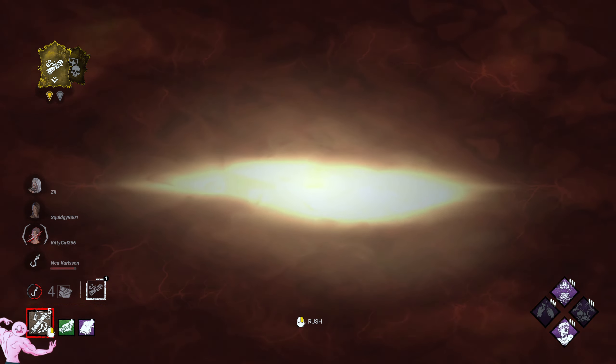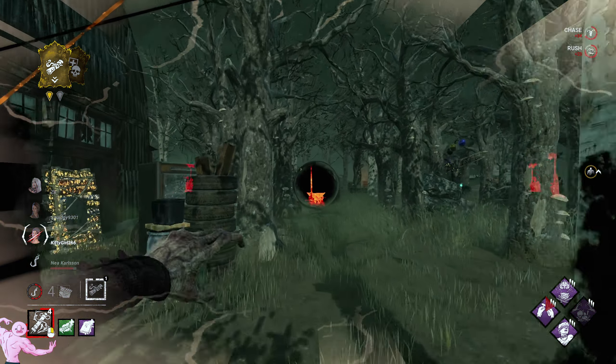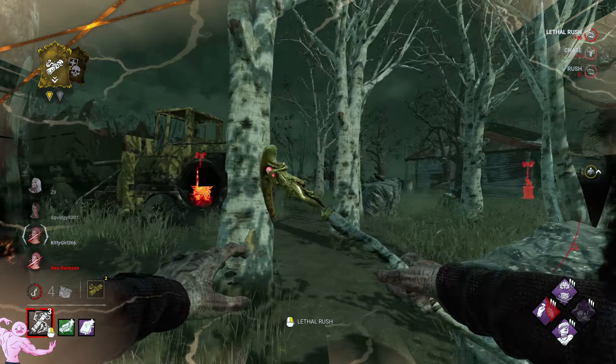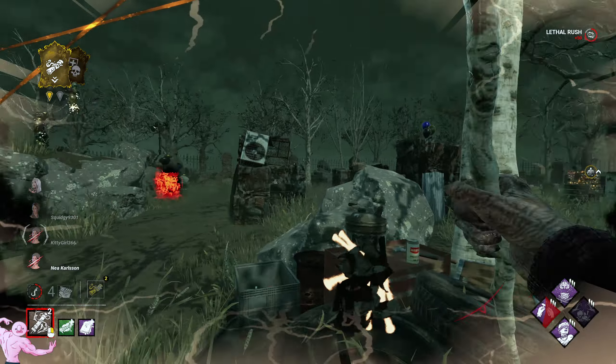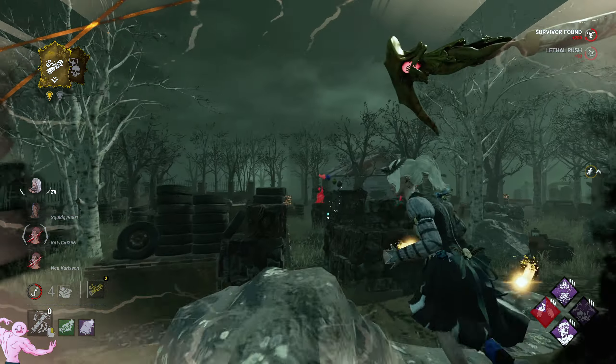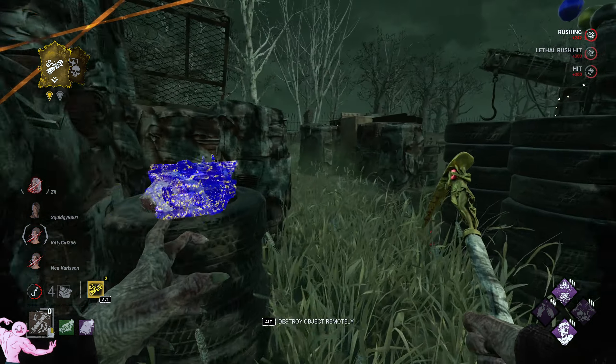Why would you body block someone who's not even been hooked yet? Hit me with your DS — I don't care. She had DS. And she blinded me. Okay, that's Tinkerer — Tinkerer is more important than killing her. I could have killed her then. I'd bump her. Good hit, and we were falling as well. That's amazing.